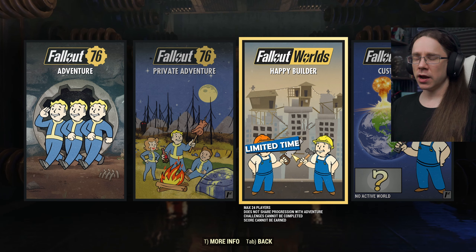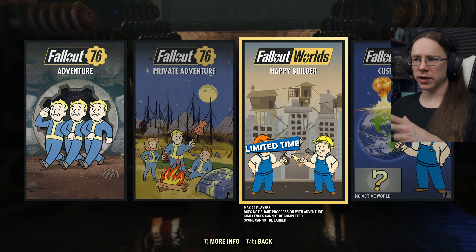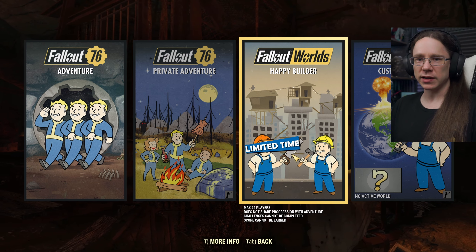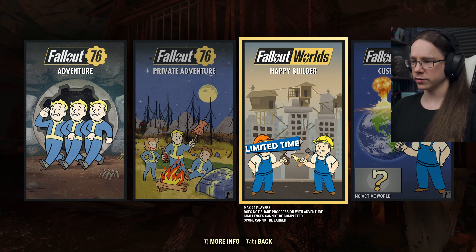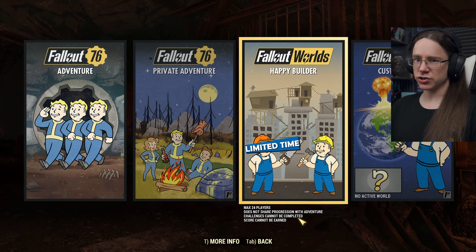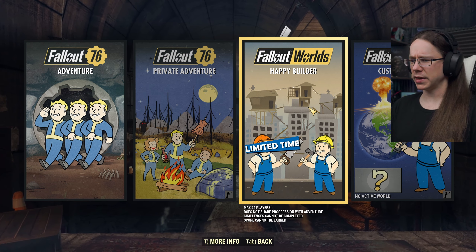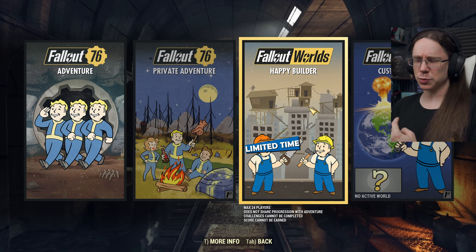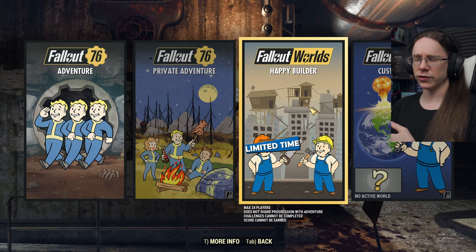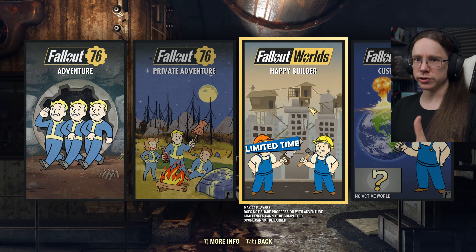Happy Builder - it's a limited-time one. These are going to be month-long worlds once they go live, but during the PTS they're changing over every week so we can test it out more thoroughly. As I understand it, there should be larger build areas, larger build budgets closer to what you'd see inside shelters except for regular camps, and more freedom in camp placement. So you can basically put your camp anywhere on the surface you like - not in enclosed locations or instances, but in terms of outside locations, even including marked locations.